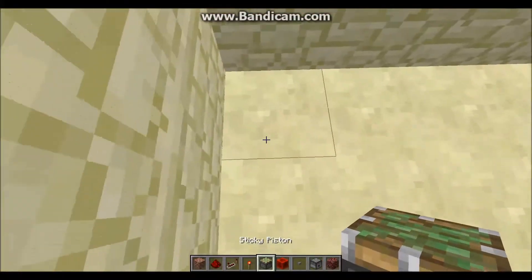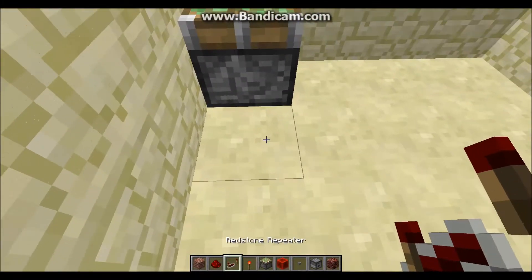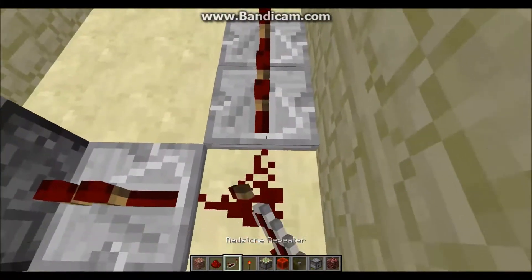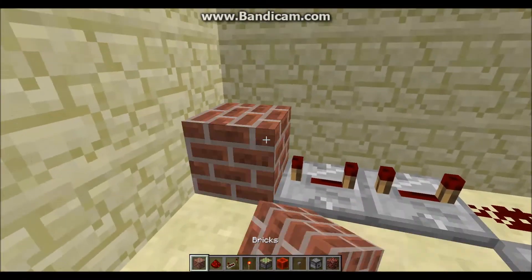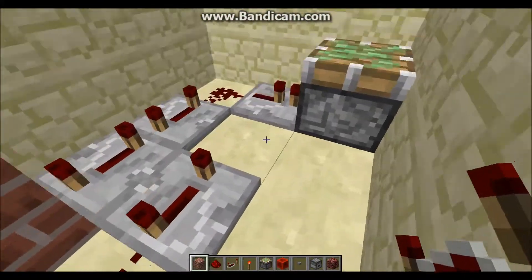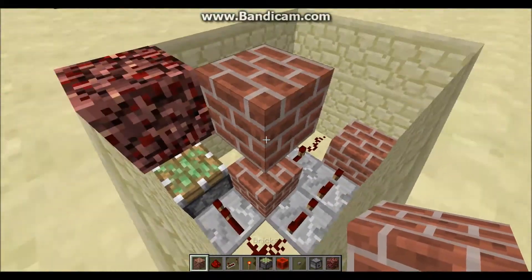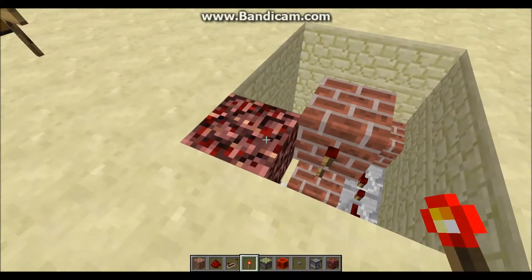Then underneath this piece of netherrack, you're going to place a sticky piston facing straight upwards, just like this. You're going to place a repeater going into that sticky piston, a piece of redstone dust behind that repeater, and then 2 redstone repeaters facing the opposite direction on full tick delay. Then they're going to lead into this block, which is going to have a piece of redstone dust next to it, a repeater on full delay going into this block here. Put a redstone torch on top of that block, place a block on top of that redstone torch, and then place a torch on the side of that block right next to this piece of netherrack that we placed originally.